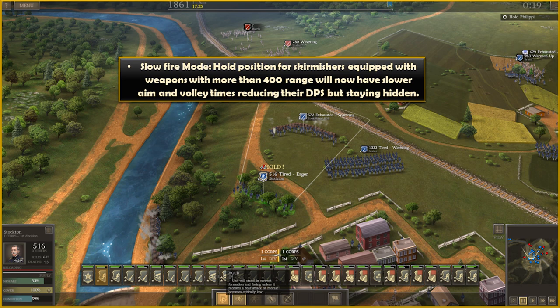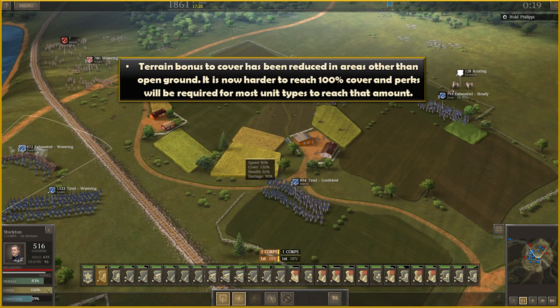There is now a slow fire mode for skirmishers. The hold position button accomplishes this for units with weapons greater than 400 range. They will have a slower rate of fire — their aim and volley times will reduce their damage per second — and they will hit their max stealth penalty after two volleys so they can stay safely hidden for longer.